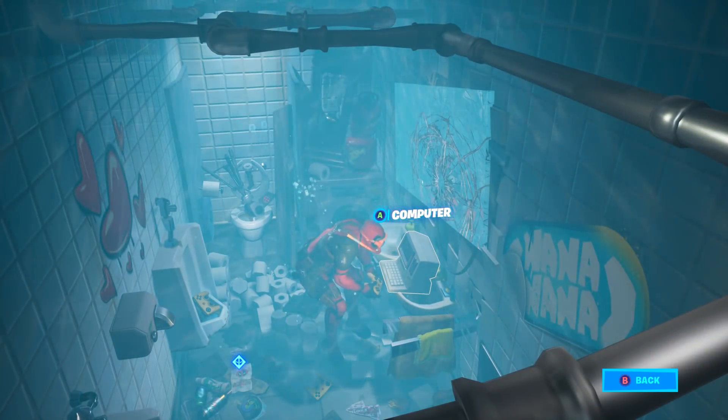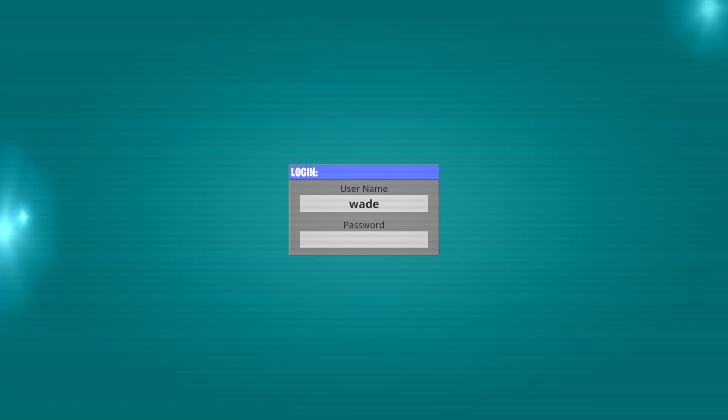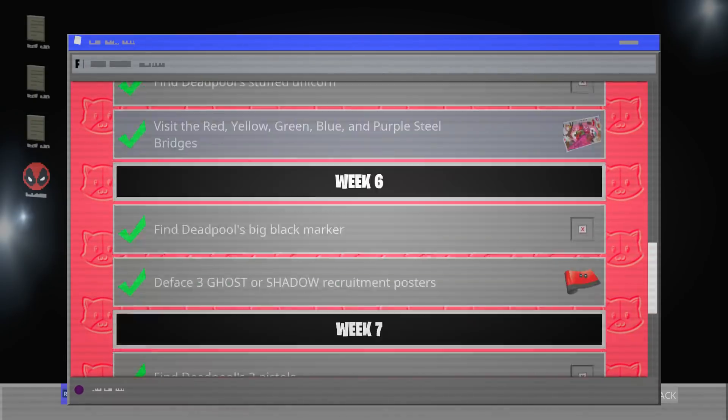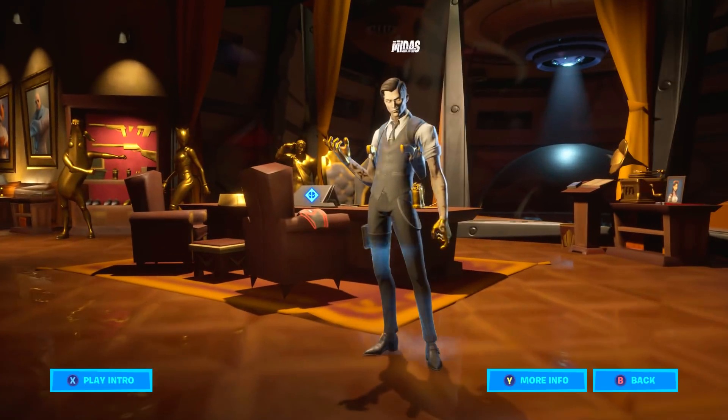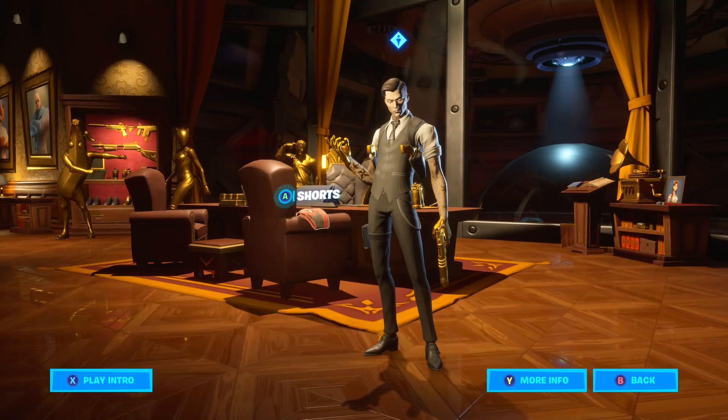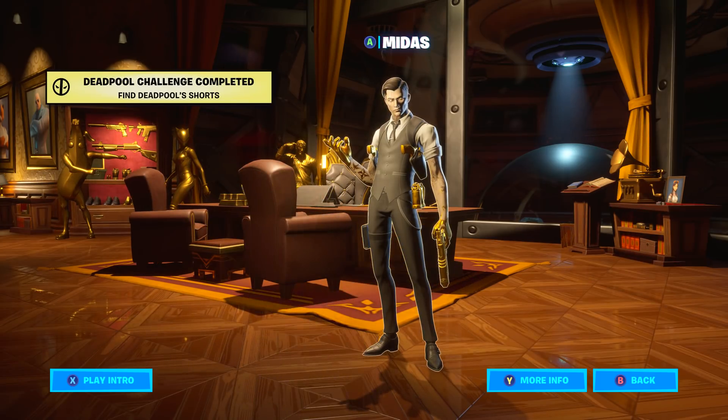Let's go to the Deadpool challenges. It is the week 9 Deadpool challenges today — these are the final Deadpool challenges. There are no more Deadpool rewards after this. Here's the first challenge: find Deadpool's shorts. You just gotta go to Midas's room and you can see the shorts on the chair right there. Click on that and part one of the challenge is completed.